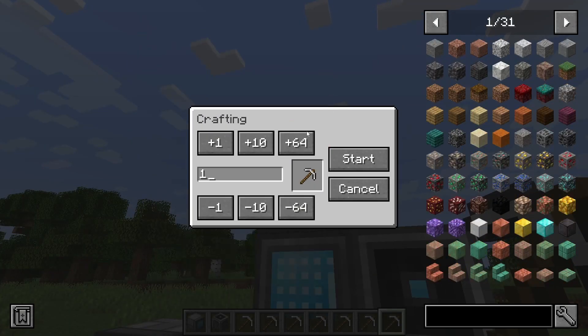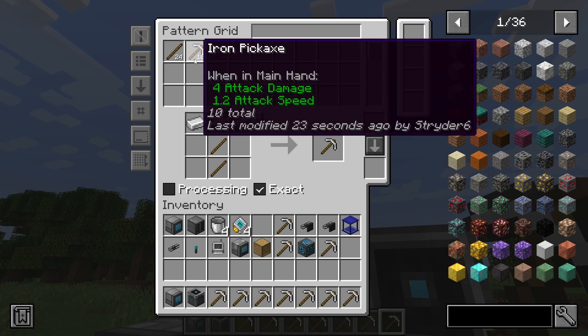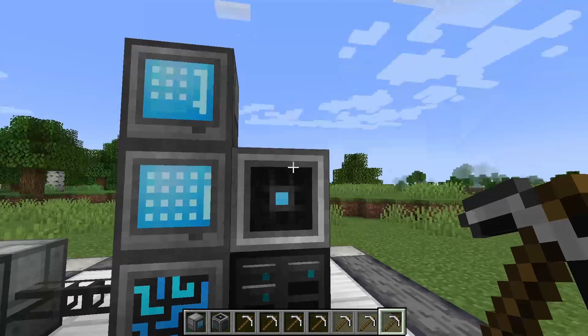Then we click Craft, make 10, and start — and you can see it just basically instantly made that 10. It's super fast when you have speed upgrades.